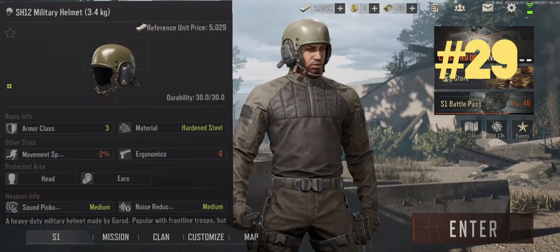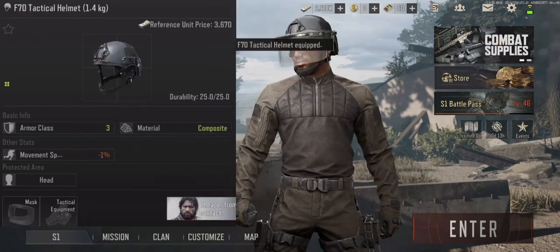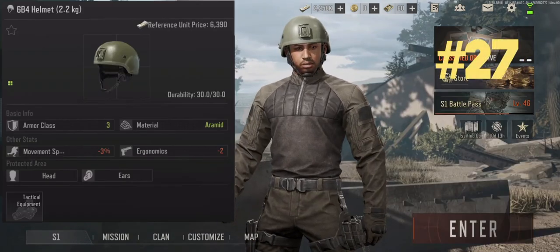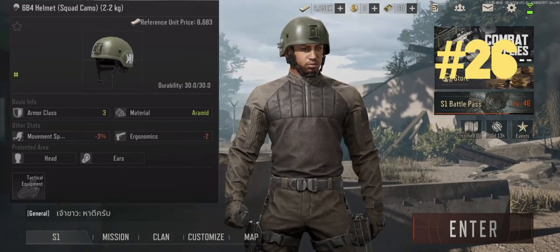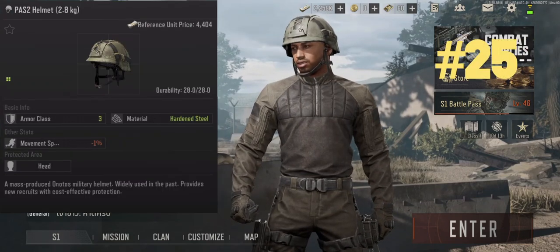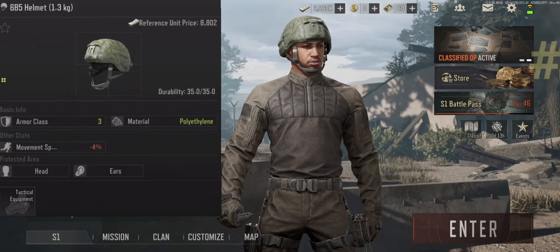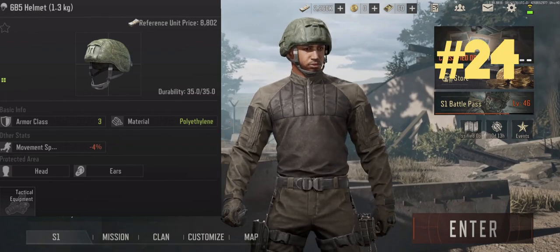There are six tier three helmets and the SH-12 is the worst due to its poor ergonomics and weight. The F-70 is next because of its low durability and poor material. The 6B4 and 6B4 camo come in next with identical stats. The PAS-2 is the second best tier three helmet because of its combination of hardened steel material, durability, and speed. The 6B5 is the best because it has the lowest weight and highest durability of all tier three.